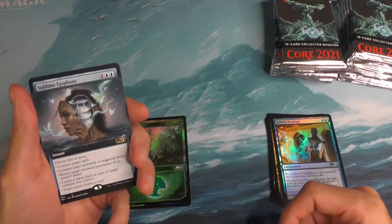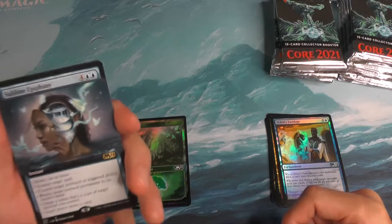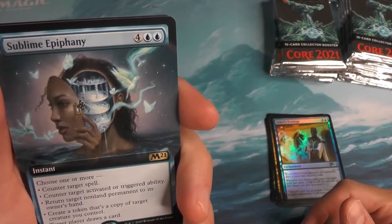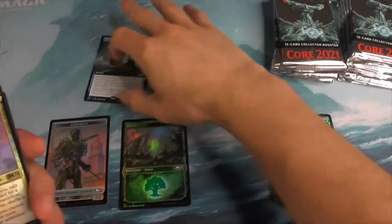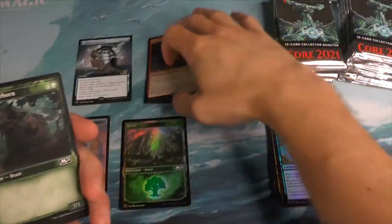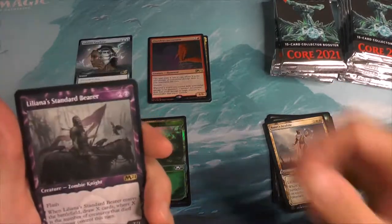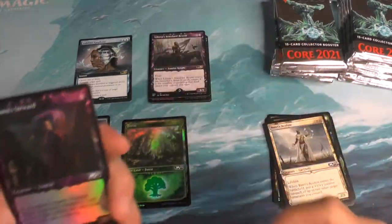Our first card here is the Sublime Epiphany — really, really cool artwork here. I like that there's like a river coming from what looks to be the side of her chin. Oh, that's a first extended art. We got a Sanctum of All, a Foil Rare, and a Chandra's Incinerator. We'll just kind of set these off right next to our rares.